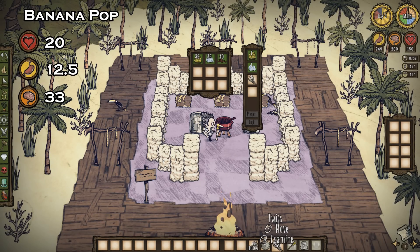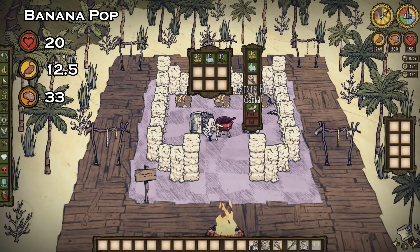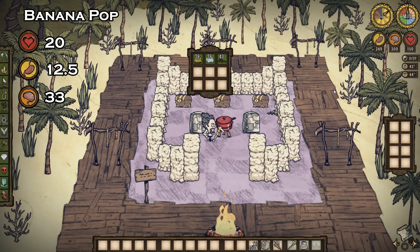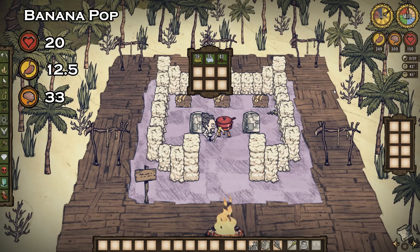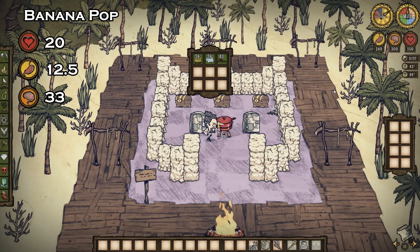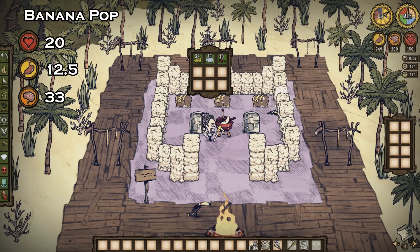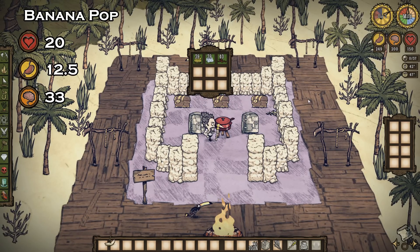One of the few recipes I know all too well are the banana pops. This recipe is amazing for health and sanity. The most efficient recipe for banana pops is one banana, one ice, and two twigs. This will net you 20 health, 12.5 hunger, and 33 sanity when consumed. Not to mention, it cools you down.